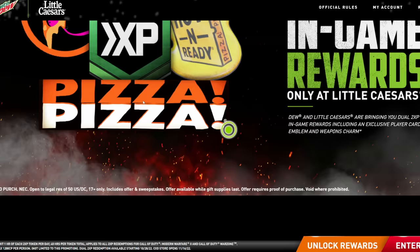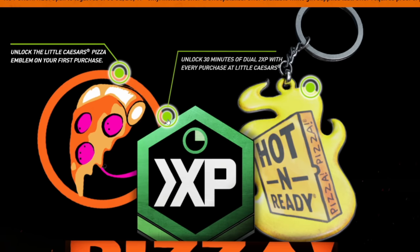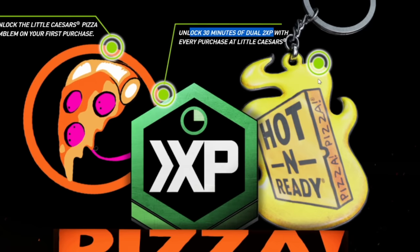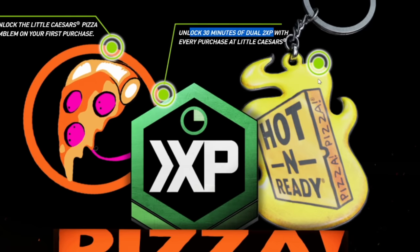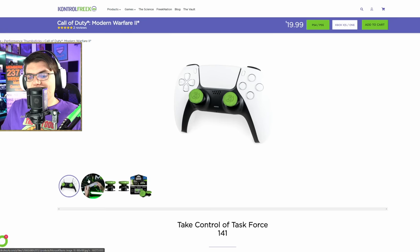For the rewards, you're going to get three different rewards plus some double XP. First, you get a pizza emblem — pretty simple. Then you get 30 minutes of dual XP, which is double XP and double weapon XP. Then you get the Hot and Ready pizza charm, which looks kind of cool, but honestly the one from Papa John's was a lot better — I'd way rather have the ghost charm than the hot and ready pizza charm. And then you get the Pizza Pizza calling card.